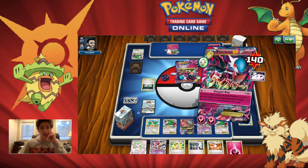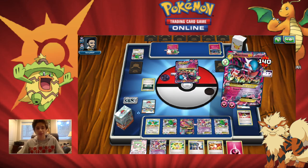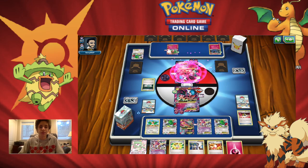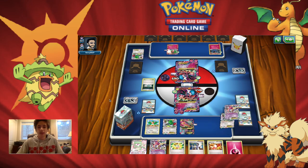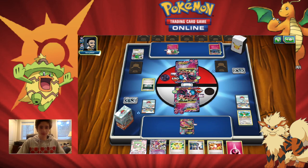Instead of just getting a Mega Gardevoir, we get Hoopa and use Scoundrel Ring to search both Mega Gardevoirs and a Shaymin. That last Mega Gardevoir was prized — if I'd whiffed the Super Rod I would have been very upset. Now we Mega Evolve both Gardevoirs, use Shaymin to draw three more cards. We're fine with the two-shot, going ahead with Despair Ray — discarding Hawlucha, both Shamans, and Hoopa — to do 140 damage. Thanks for the use, but we don't need you anymore.